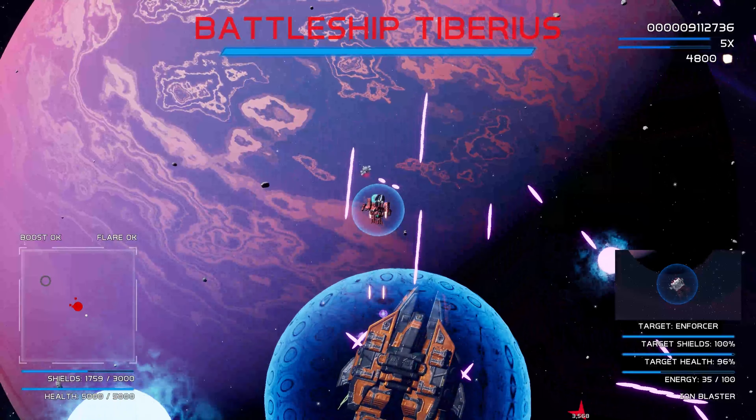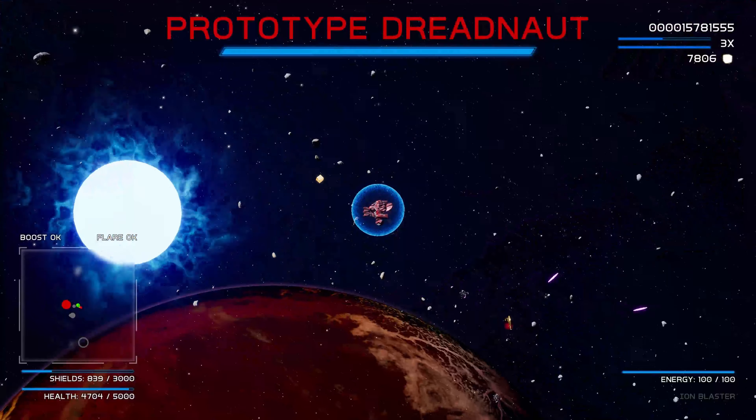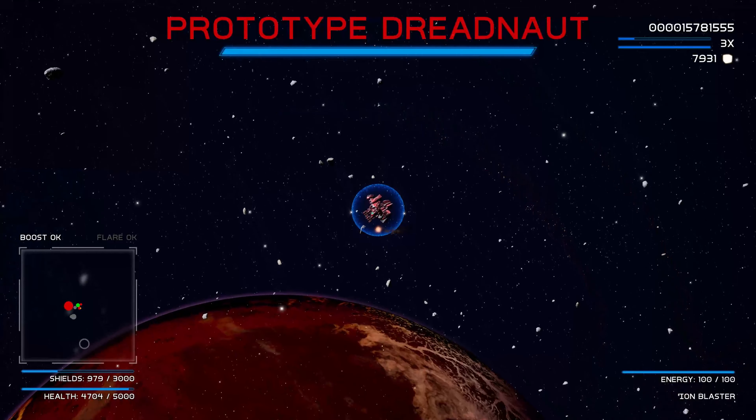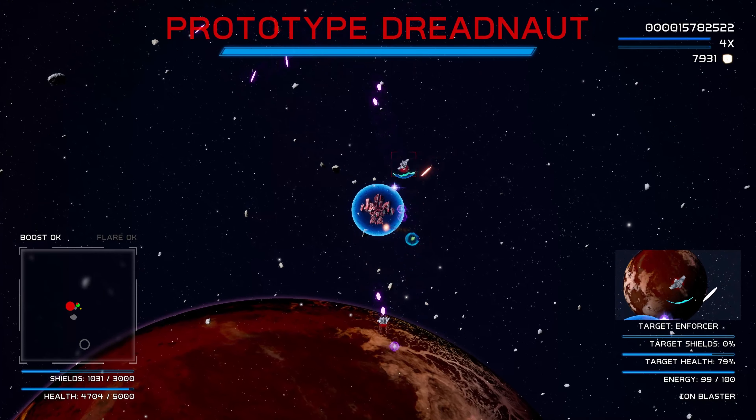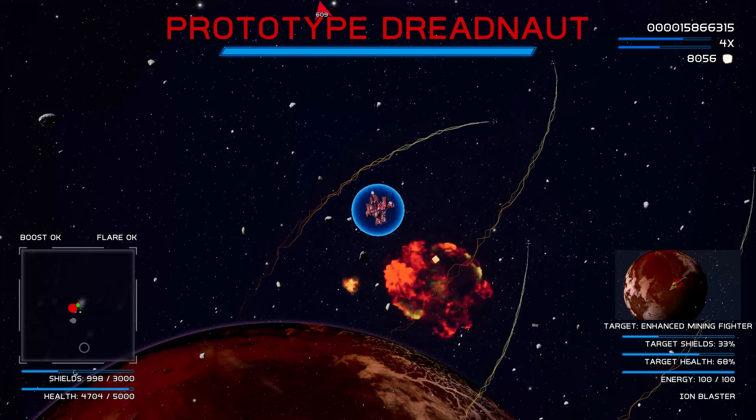AI skill levels have been slightly randomized to make them less likely to clump exactly together. The AI gains a bit of skill with each level cleared, and now the skill of an AI ship is randomized to range between the previous and next level's base AI skills.